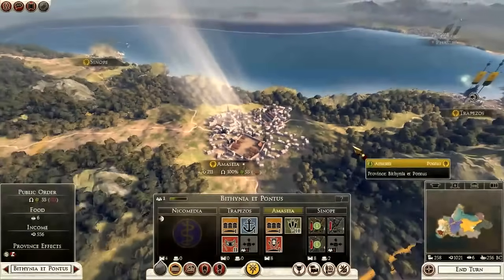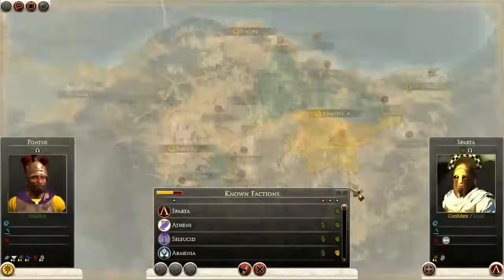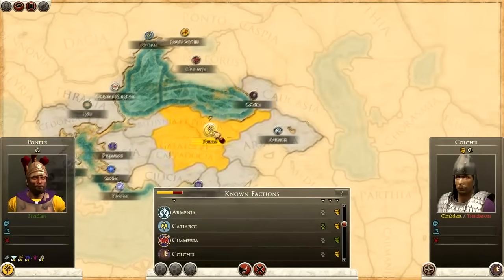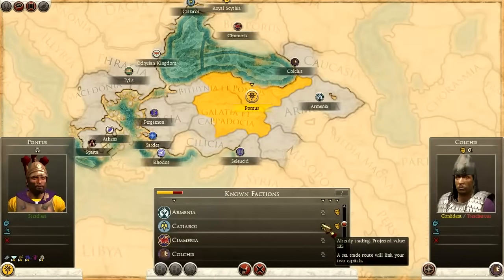Trade is affected by several different things. You have to actually make trade agreements with people through the diplomacy tab. You can offer trade to Armenia, to Colchis, and other nations. You have to understand that the same trade rate you receive — this plus 135 I get trading with my neighbor — I'm also going to be giving them. So if I plan on conquering them soon, it might not be my best idea.